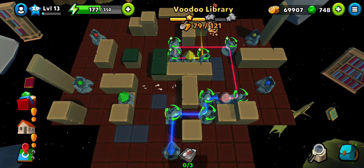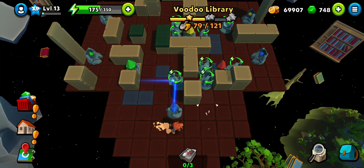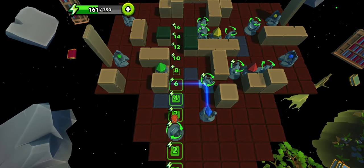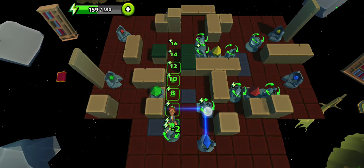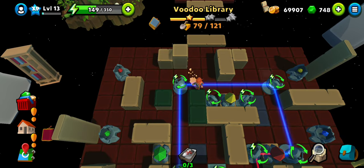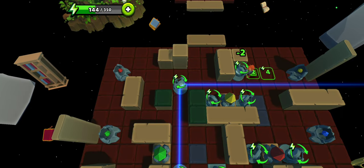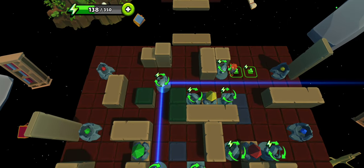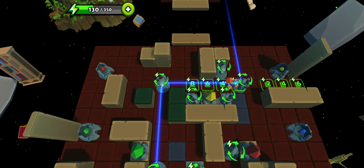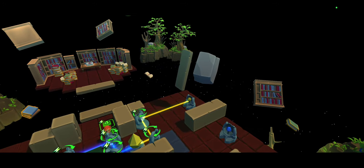Coming from the other side is probably looking like our only option. That does mean we have to track several more mirrors. We can just use this one here — we will need one in the corner. And now we need one more to direct it towards the yellow converter. Okay, finally the yellow one is hit.